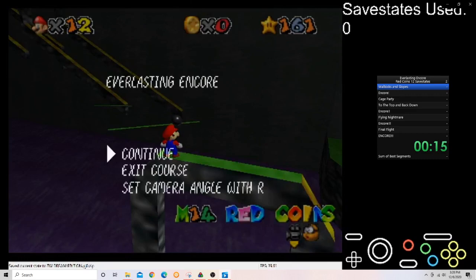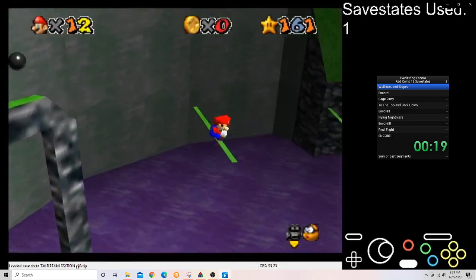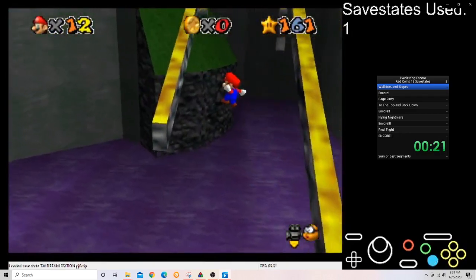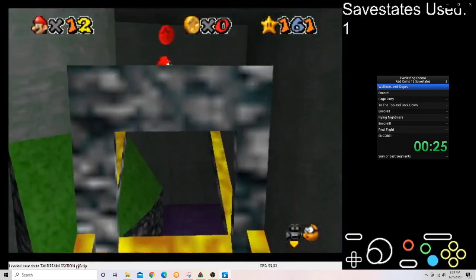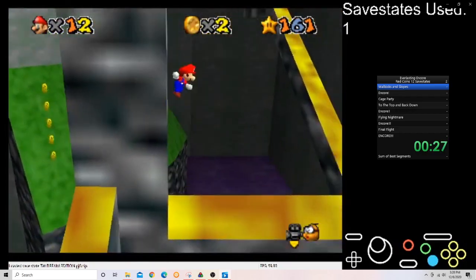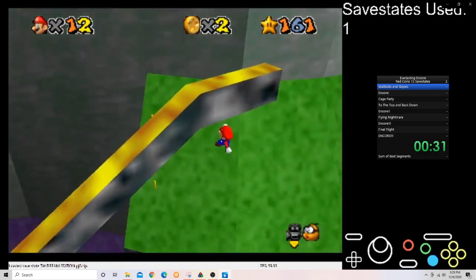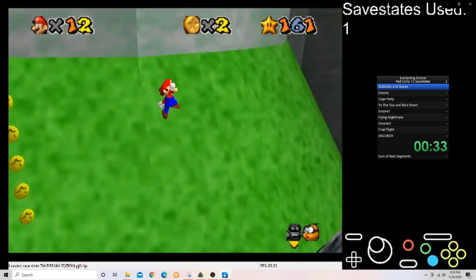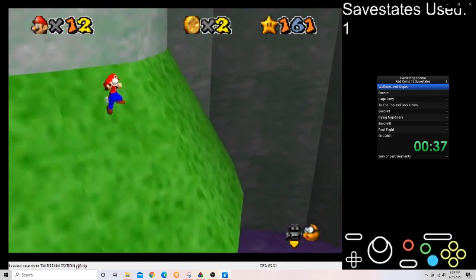You can see in the top right there's a counter of save states used. It's 1 now, so I put a save state here. This start is really difficult. This attempt is going to be an hour and 10 minutes long, and you can already see some changes with that red coin there. There's 22 red coins in this level. There's not a lot of hard ones, but the ones that are difficult are really hard. And really annoying as well.